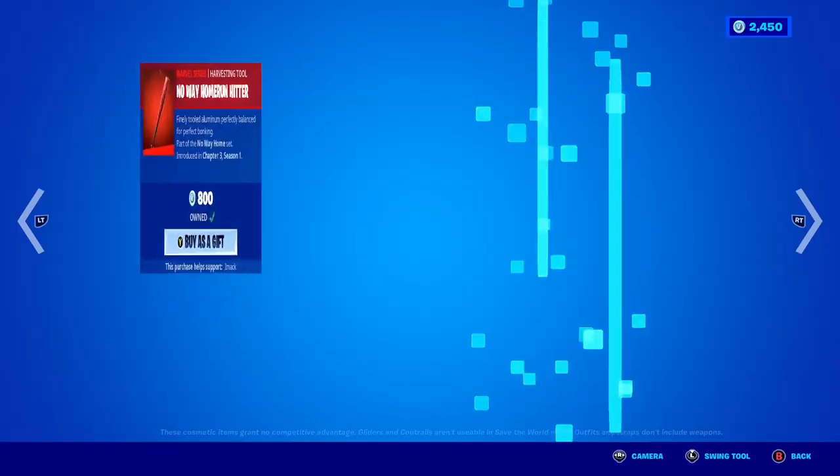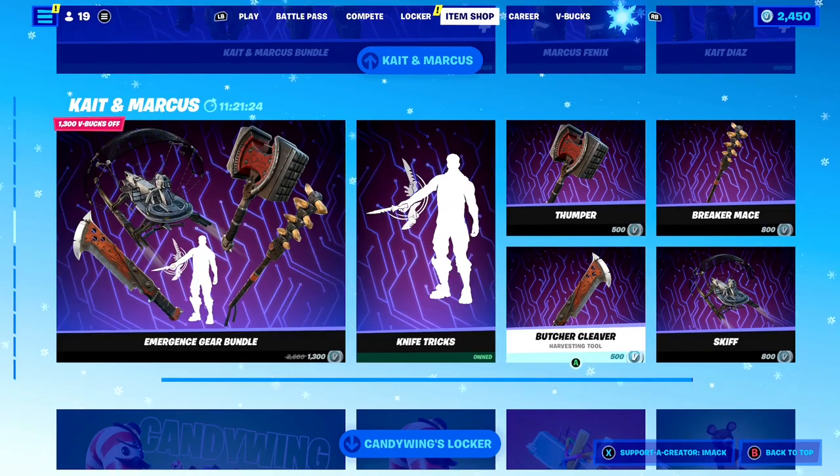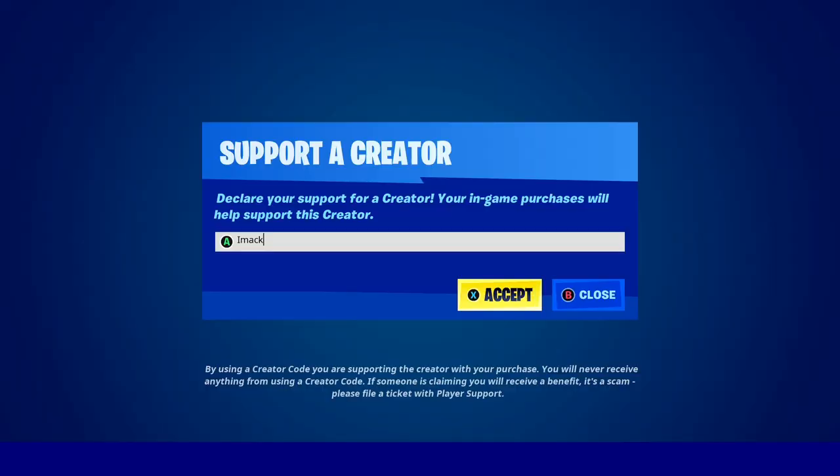Once you've done that, comment your Epic Games username down below in the comment section, so I can add you guys on Fortnite and send you a free gift. If you would like to support me here on Fortnite, feel free to use code IMACK in the Fortnite item shop hashtag, if you guys want to support me.